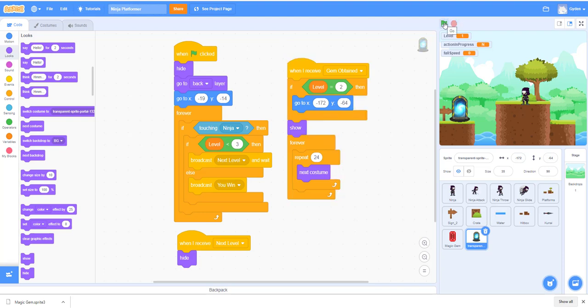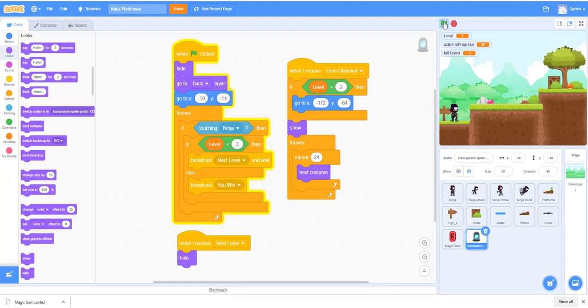Let's try it: we obtain the gym, the portal appears, we walk to the portal, and it broadcasts 'next level.' We still need to code the platform changing to the next level, which we'll do next time. Today we worked on ninja gliding, the gym pickup, and the portal. Next lesson we'll work on changing the level and maybe adding the Medusa enemy. Thanks for watching, see you next time!